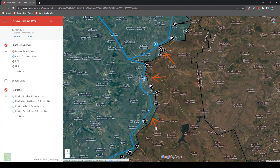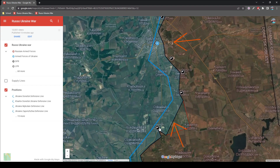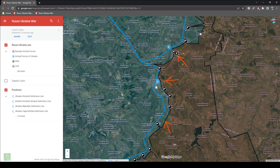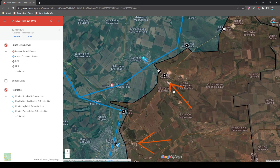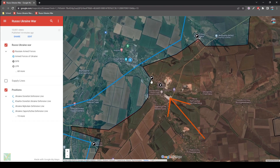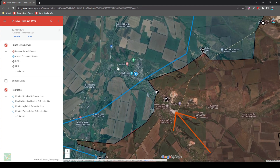Moving on to the Siversk-Bakhmut line, we see that there are four axes of attack. The first one is around Kodema, where the Russians will push westwards from the recently captured village of Kodema, attacking Mykolaivka Druha with Radivka as well as Saitseve from the southeast, and pushing northwards towards Bakhmut to take the area around the main highway. At the same time, we see fighting in the streets of Bakhmut on the eastern outskirts, as well as pushing towards Bilohorodne from east to west. Finally, around Solidar, the push is still ongoing — Bakhmutske is mostly taken by Russian-allied forces, and they are fighting street to street around Solidar itself, pushing towards the Ukrainian defensive positions.